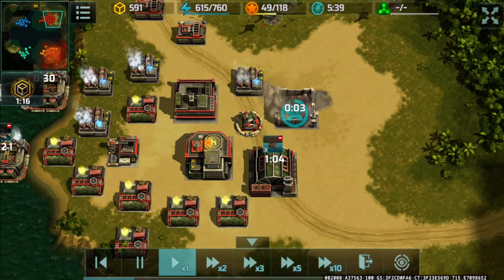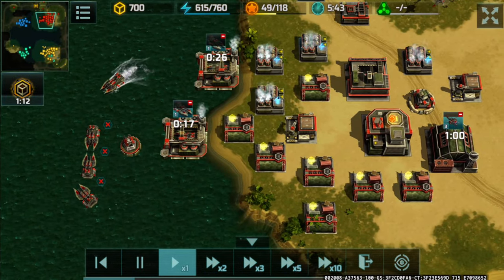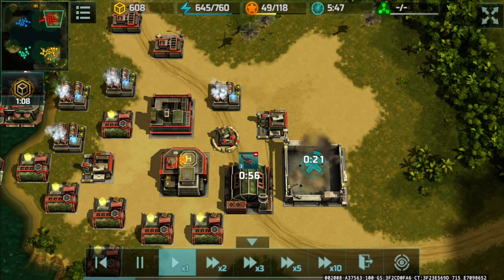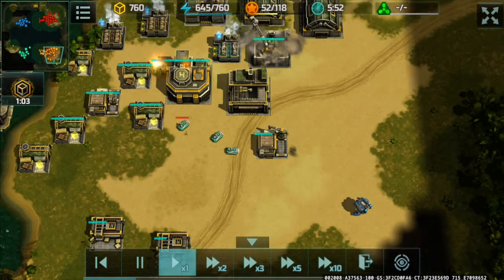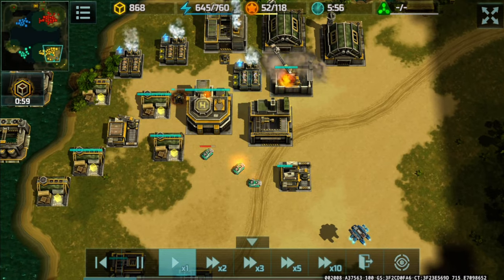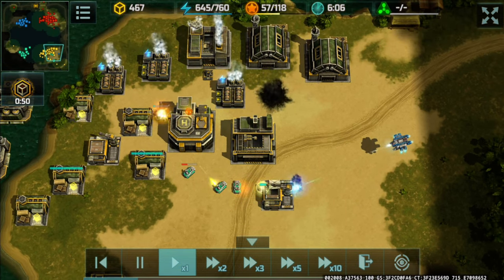On my end, I'm expanding my base with a construction yard, mass producing alligators along with an AV factory, and adding a special vehicle factory against those Seraphim. A gun tower here will be destroyed by those deltas.